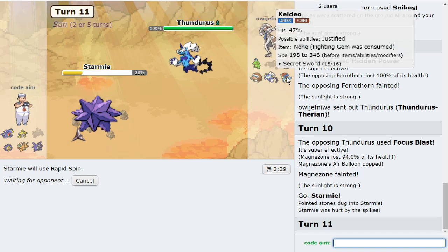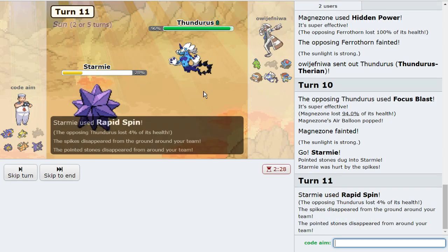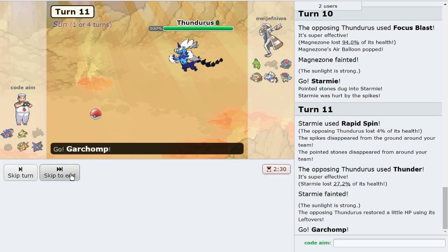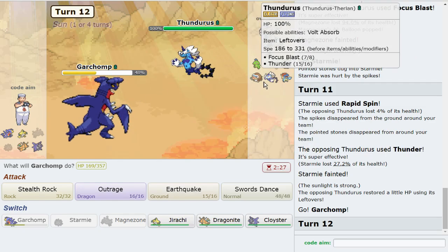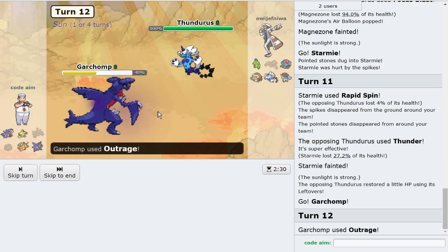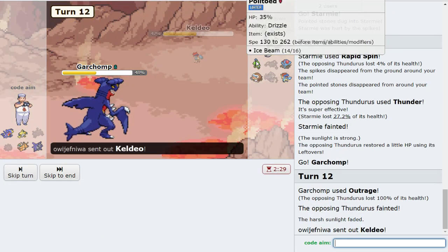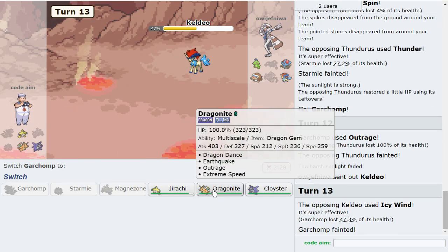They're coming in here to Focus Blast — that's completely fine, we're getting rid of these hazards right now. I think my Cloyster just straight up sweeps with Keldeo being that weakened. That boy hit a Thunder in the sun — what a demon, what an absolute demon. But I want this thing weakened. I'm gonna go for Outrage here — what the hell, that just knocked me out! Keldeo, I can't believe that KO'd.